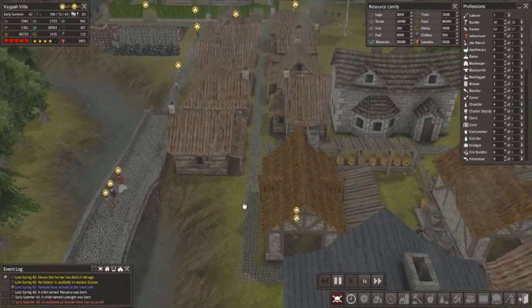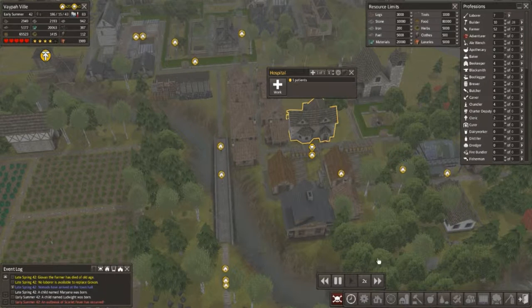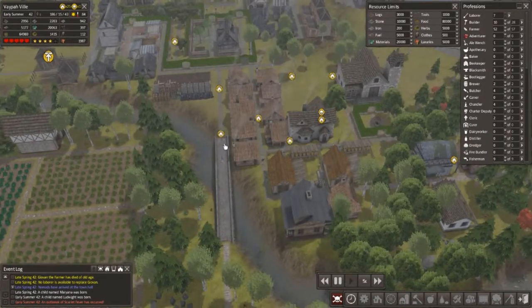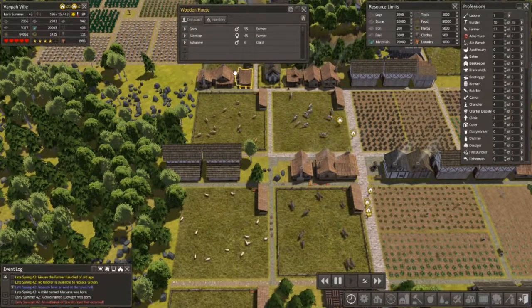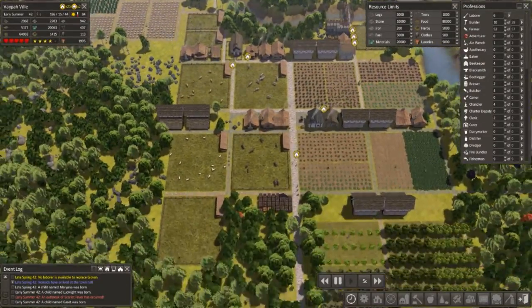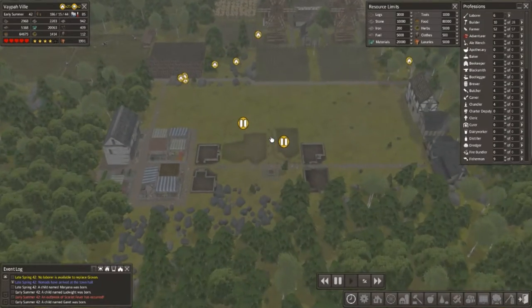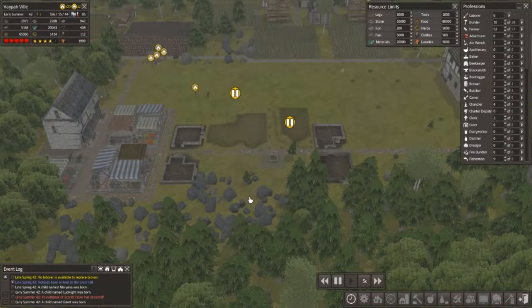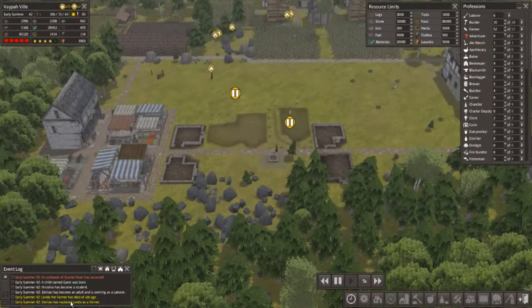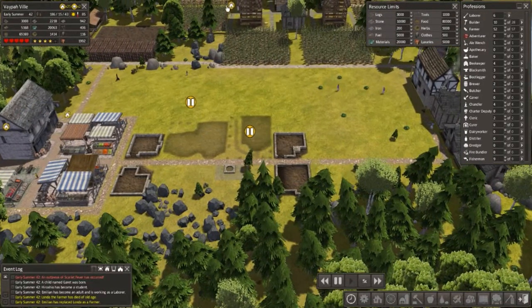Scarlet fever — see this is what happens when you let dirty scummy nomads into your village. And how do I know it's a nomad? Because they're looking for a house. Get in there, go on. Hopefully it doesn't spread too far. Here they come, come on — build houses when you have somewhere to live. Oh god, people just dying left right and center. Well, they've had a child — that's good, and they have as well. You are going to bugger off soon, aren't you? I know you are.